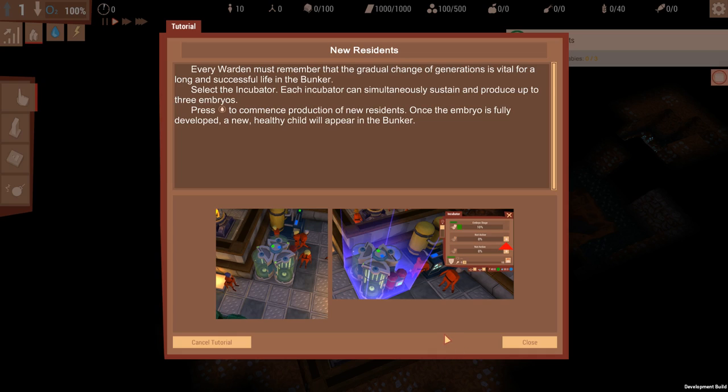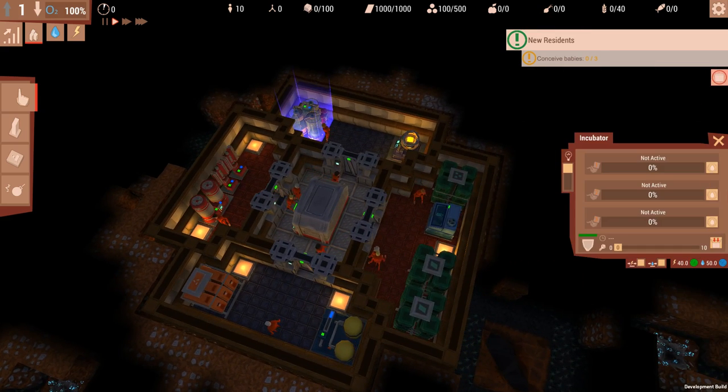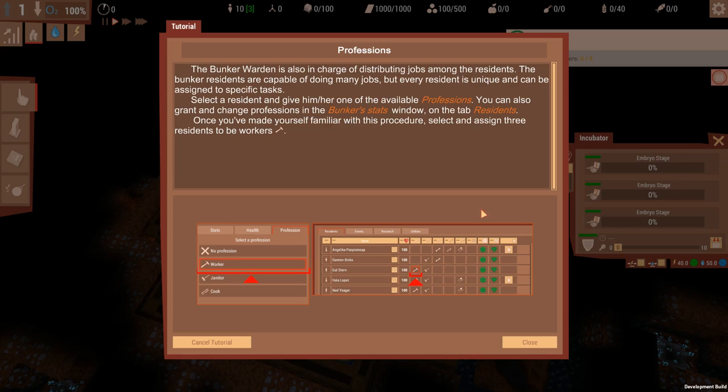Everyone must remember that the gradual change of generations is vital for a long and successful life in the bunker. Select an incubator - each incubator can simultaneously sustain and produce up to three embryos. Press the little leg button to commence production of new residents. Once the embryo is fully developed, a new healthy child will appear in the bunker. So we need to grab a little person maker and make three of them. The bunker warden is also in charge of distributing jobs among the residents - select a resident and give him or her one of the available professions. Select and assign three residents to be workers.